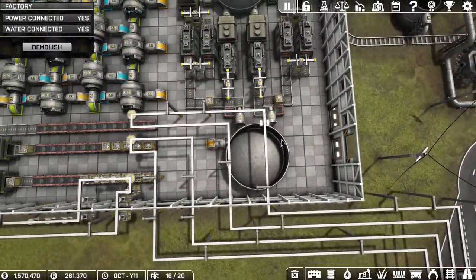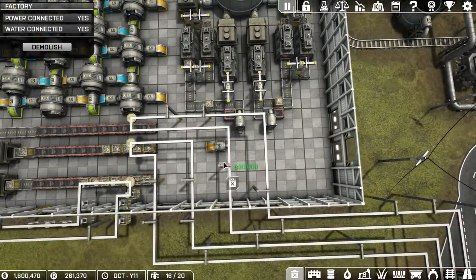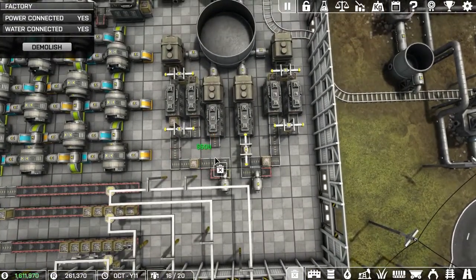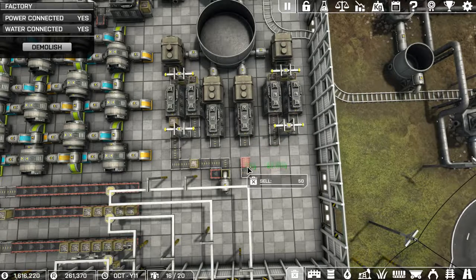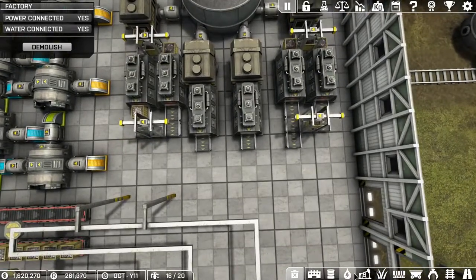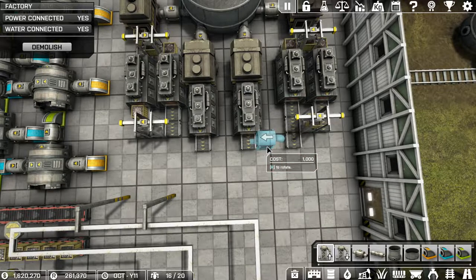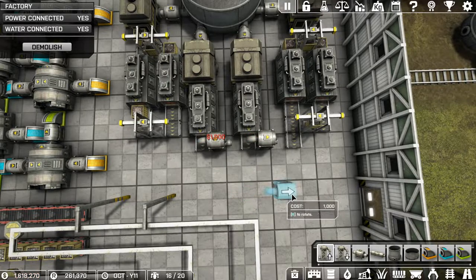Now we're going to organize this a little bit more — this tank is going to go, and so is everything up to here. This is for a very good reason: I'm going to start taking advantage of these connectors. I have a lot of money and I might as well use it. We're going to do an intake on that side and that side.